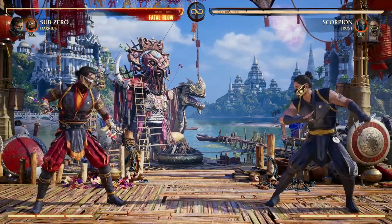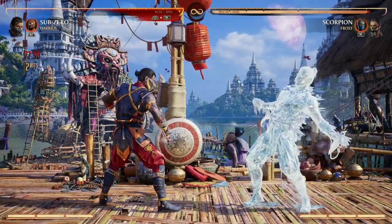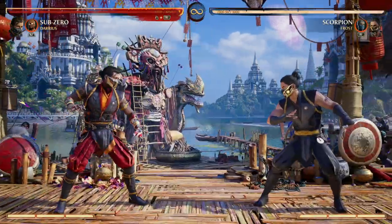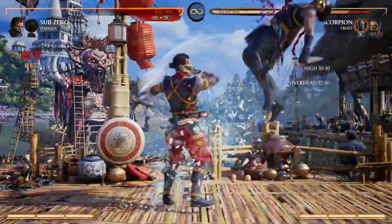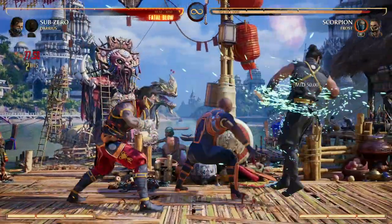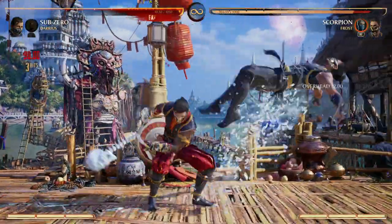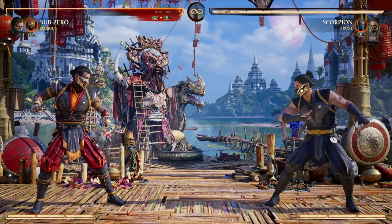Because you can't really combo with your ice ball — let's say you wanted to go forward one two ice ball, that's not gonna hit. They have the option to block that, but Darius says nope, you ain't gonna block this. I love that Darius offers the ability to use our ice ball in a combo and really give us that combo extension that Sub-Zero really wants to have.